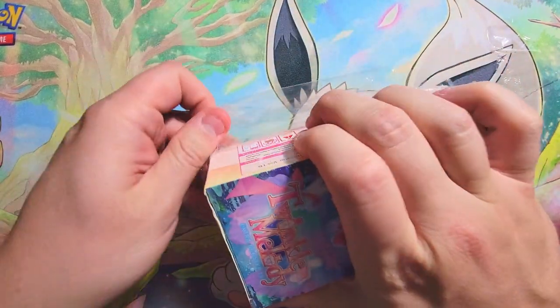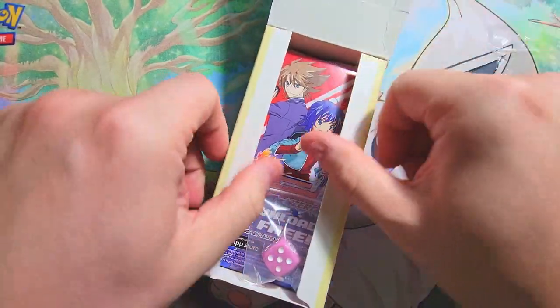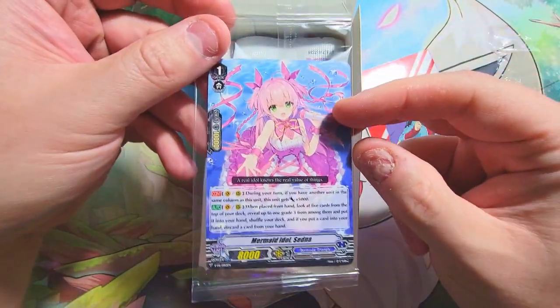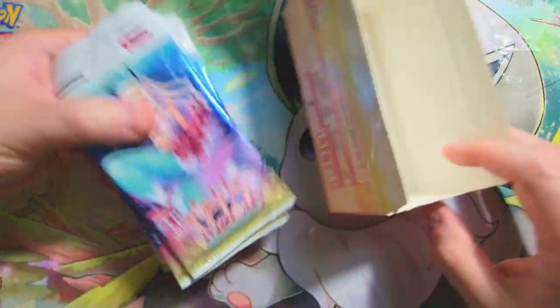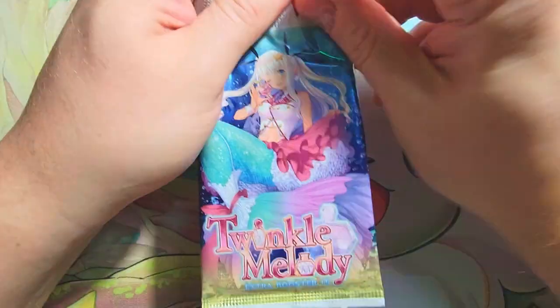Let's go, Twinkle Melody, come on! Do we have a promo pack in here? We do get a little pink dice, a little pamphlet, and we do get a promo card that comes with the box. Then all our nice little packs — we'll get all of them out, put them in a stack on the side, and start opening.